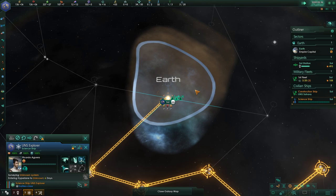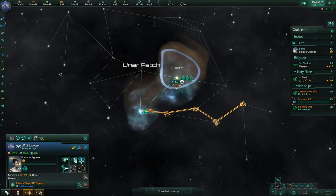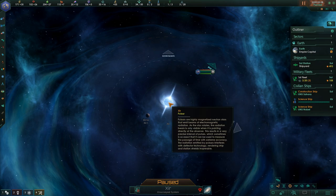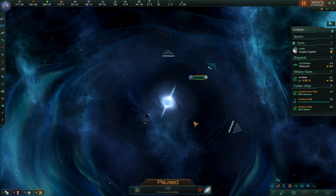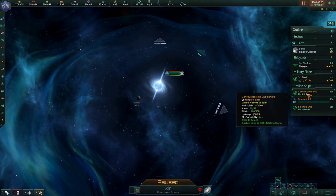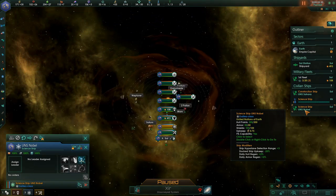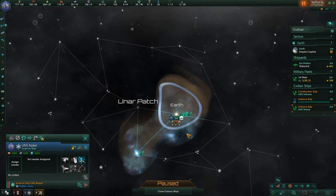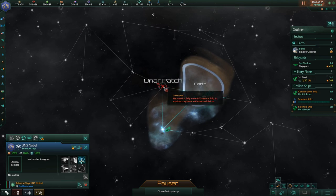Science ships, where are you guys at? Just go right ahead, have a good time. I know there are things like anomalies. It's kind of nice and bright and shiny. Oh, I like this place — a pulsar! This looks really cool. We've got a construction ship and the UNS Nobel, so we're going to send them this way next.